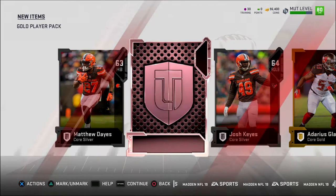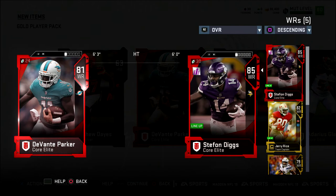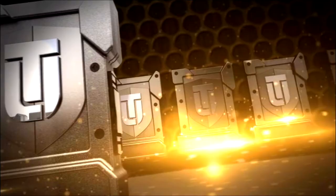We're going to go ahead and open up a gold player pack. Maybe we can get some heat. If we don't get an elite player, I'm not opening up another one of these. Pack number one — Devontae Parker, not too bad. At this point I have Stefan Diggs, but he can definitely be a wide receiver number three. That's a good pull, I like it. Since we did get an elite player out of that one, we're going to open up one more before we get into this game.